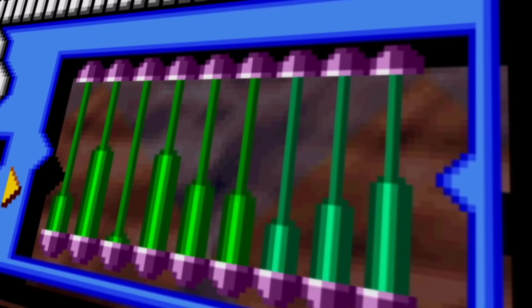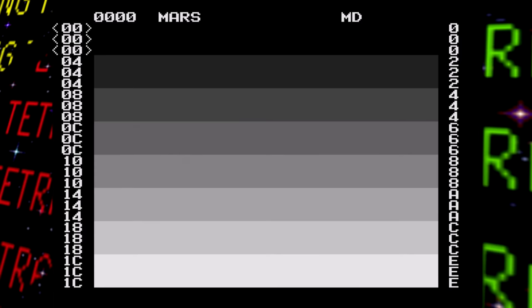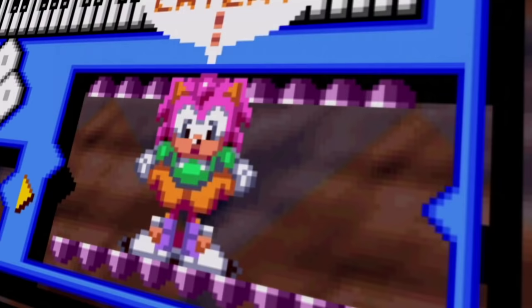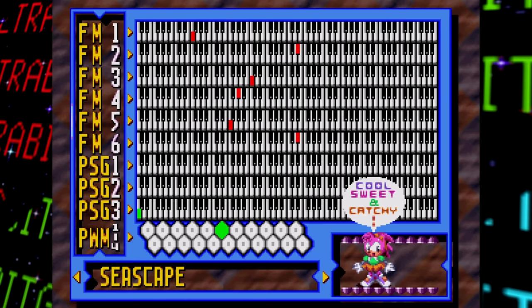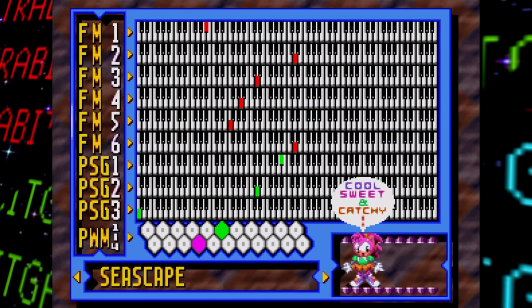The volume meter on the bottom right may be cool, but there's a weird secret method to have it replaced. Similar to accessing the game's debug mode, which we'll come back to later, this color test screen needs to be edited. By setting the color bars to look exactly like this, the volume bars on the sound test screen will be replaced by none other than Amy Rose, who will groove and offer compliments to the music, calling it cool, sweet, and most importantly, catchy. A really obscure but cool little easter egg that very few people saw around the time this game released — very few people got the Sega 32X, so a small percentage of a small percentage basically.